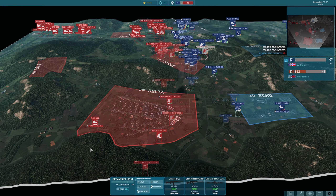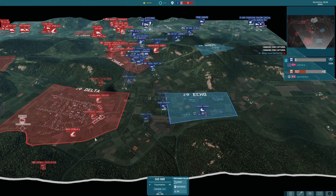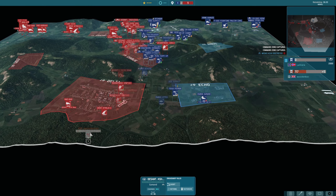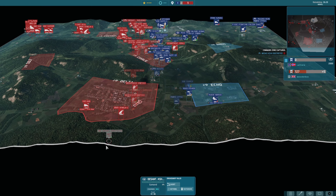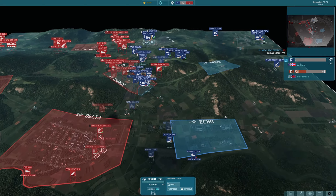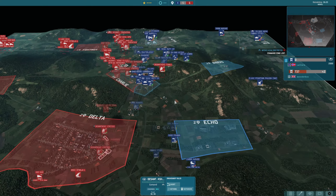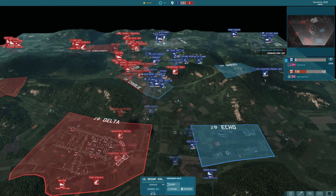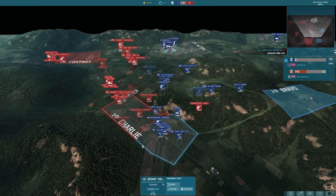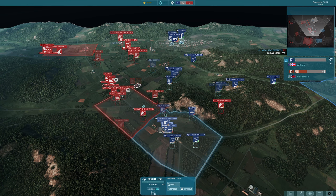Chasing them down as the case may be. Another D44 cannon coming in. Sneaky move down the bottom from a wooden box with a command vehicle, obviously hoping to get all the way around the bottom and sneak into Echo. The centre point is now neutralised — this is where the game will stall in terms of points as Lathans neutralises everything off. Lathans quite aggressive in the middle here, pushing up these M60s.